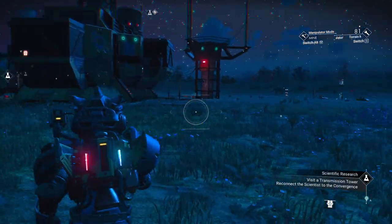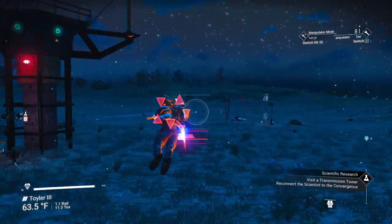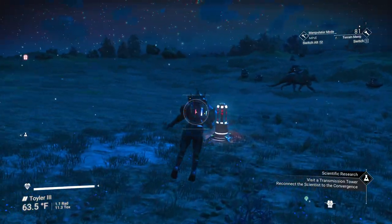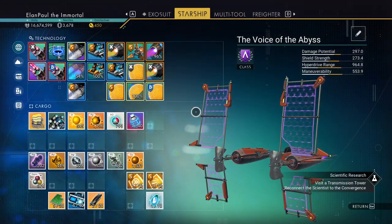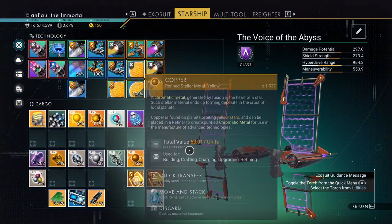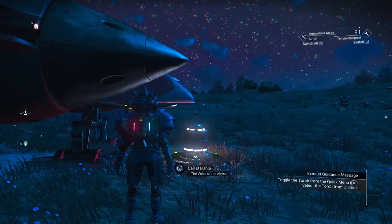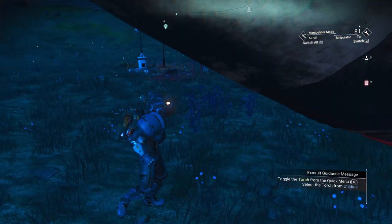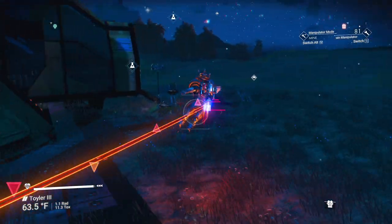Here is the transmission tower. I can leave my ship there, or I can call my ship in because I happen to have navigation data on board. I can call my ship in as long as there's enough fuel in its thrusters.